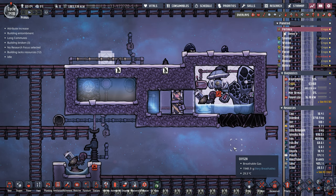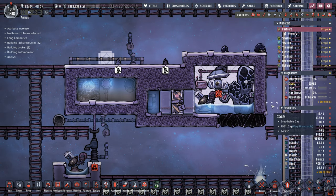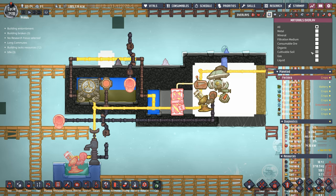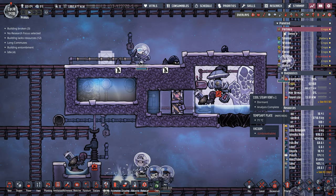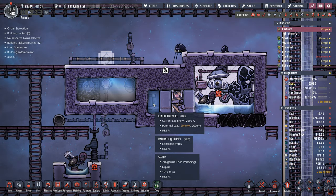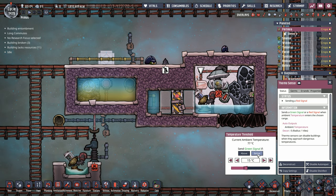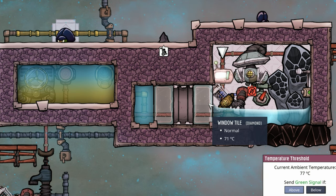This is our completed setup. The gas pump is in here — to do it this way without having to put a liquid lock on the side, you have to leave the gas pump in there. The key is you want this to be a completely vacuum area so the steam doesn't collide with oxygen and cause problems. We want as much space as possible so the cool steam vent never attempts to go over pressure. We have our ice box right here, and this thermo sensor is set on 15 degrees. When this room is below 15 degrees we don't want it any colder, so it will open the door. When the door is open it's a vacuum so no heat will transfer over into these diamond window tiles.